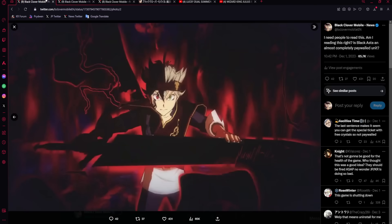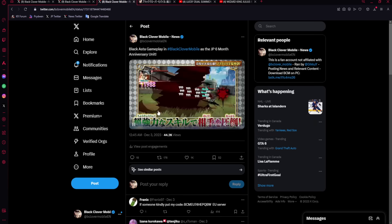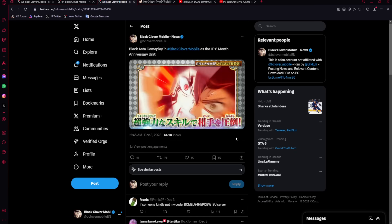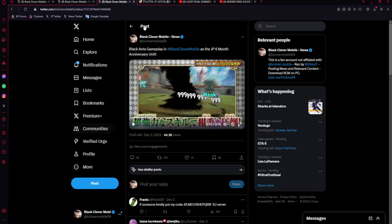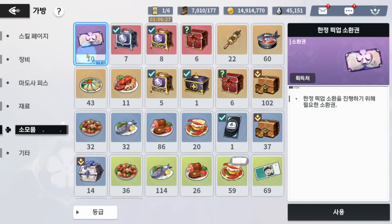Black Asta is going to be coming out on the 14th or 13th depending on where you live, on JP and KR, for the sixth month anniversary. The problem with Black Asta is that he is going to be using exclusive tickets. If we go back in-game we can see he will be using these tickets.